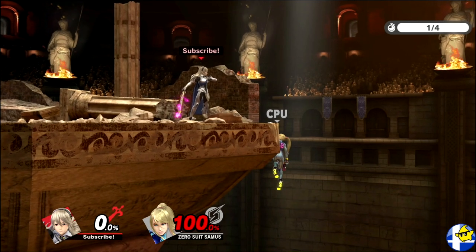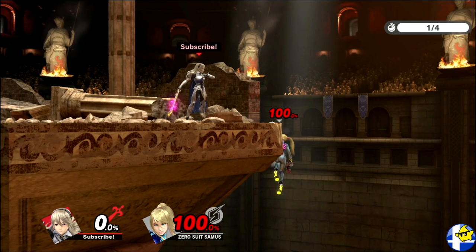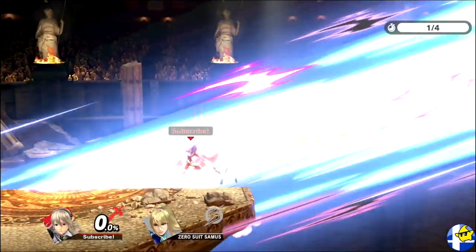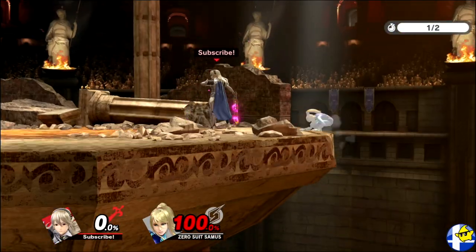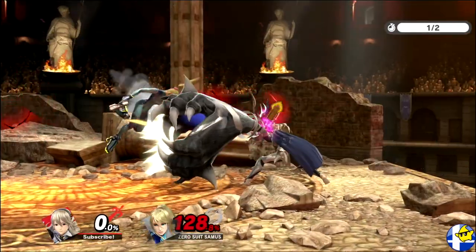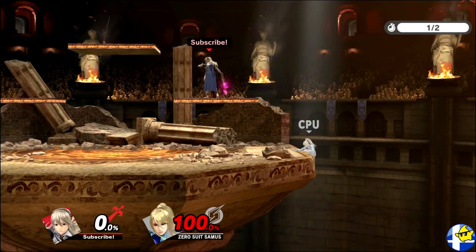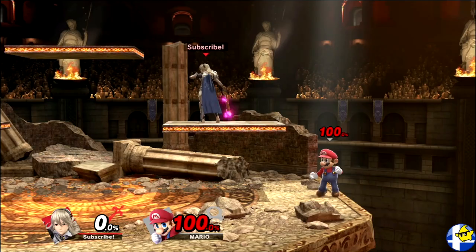If your opponent is at high percent, you could potentially cover all their ledge options with kill moves, but you'll need to predict whether or not they'll jump as it's too fast to react to. First, face away from the ledge at a distance where your side special can tipper them for holding onto the ledge past their invincibility timer. If you predict that they'll jump, react with a full hop back air. Otherwise, be ready to react to a get up or a get up attack with a side special. And if they roll, you'll often have time to react with a neutral special. If you happen to be on a stage with platforms like Battlefield or Pokemon Stadium, you can bait your opponent to choose a regular get up by standing on the platform and react with a tip or side special. But keep in mind that this won't work on characters shorter than Mario.